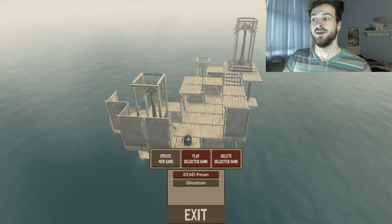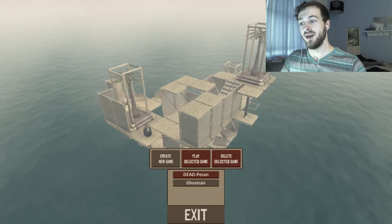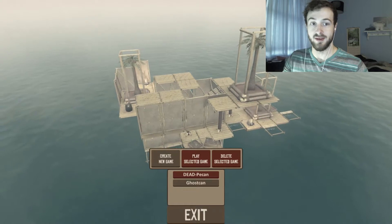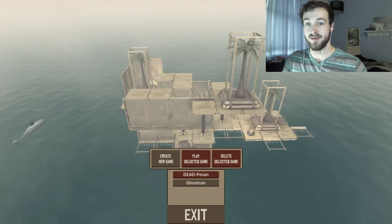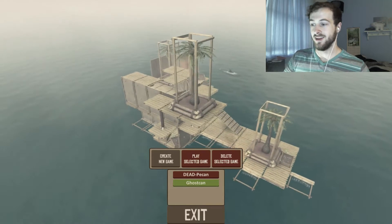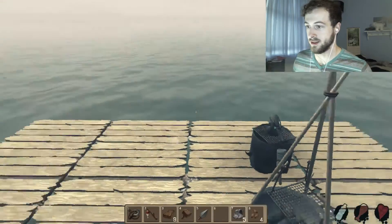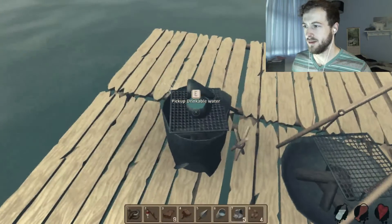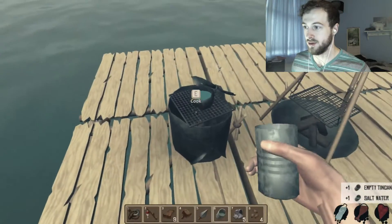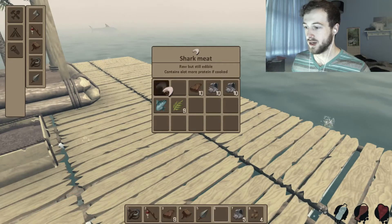Hello everyone and welcome back to another adventure on the raft. There's a lot to do in this episode and I'm having a ton of fun playing this game. We want to make our raft look like that one over there — it looks pretty sick. Let's load up the ghost can save because our first save file didn't go too well. We need to pick up drinkable water and get back into the swing of things — constantly cooking and eating.